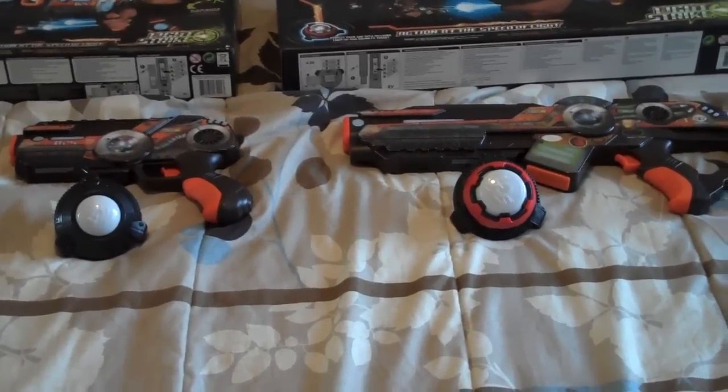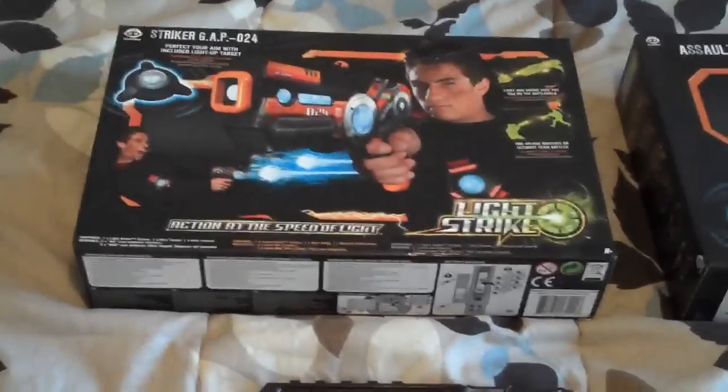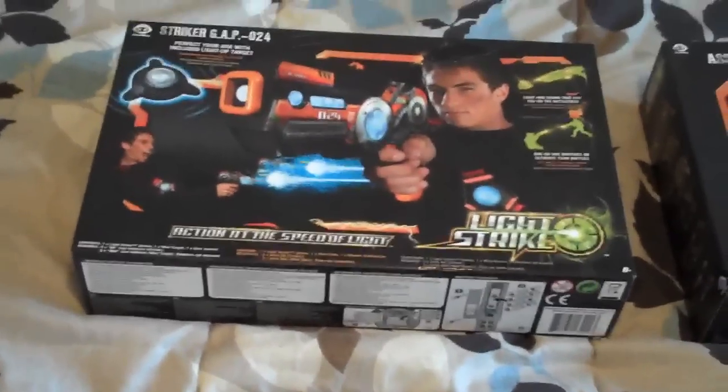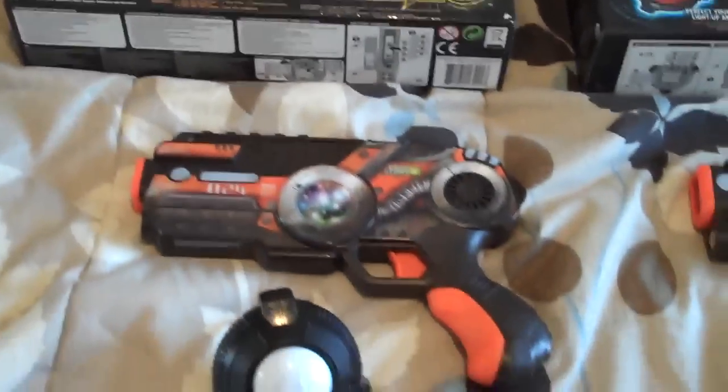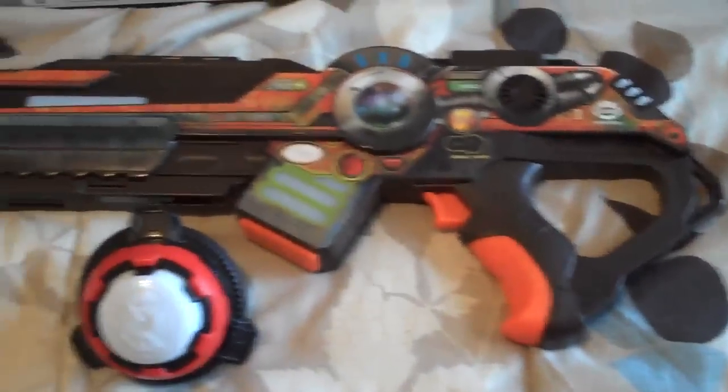What's up YouTube, just want to do a quick comparison of the Light Strike Assault Striker versus the regular Pistol Striker. The Pistol Striker has three different colors - I got the orange one - and they run about 30 bucks. It comes with the pistol striker and the mini target. This target just lights up, doesn't make any sounds when you hit it.